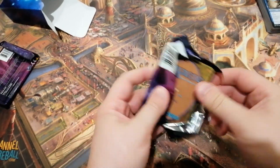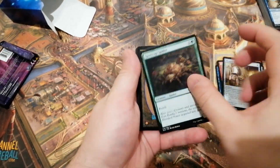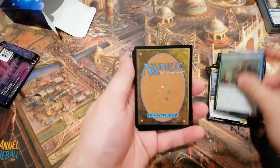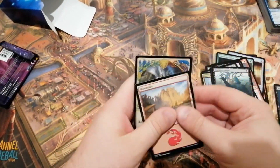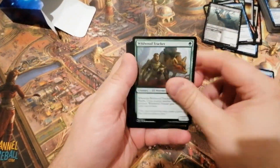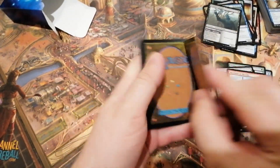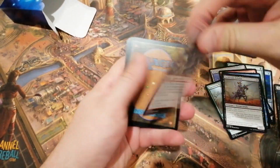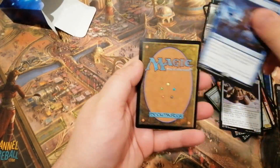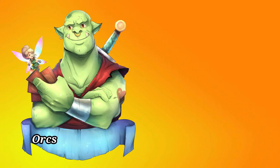So that's it for the Oko the Trickster Planeswalker deck. Please check out my video on the Rowan Fearless Barkmage deck and remember to like and subscribe to the channel. Now enjoy the booster packs from the Planeswalker deck, and always remember: follow the hands and not the mouth. I'll see you next time.